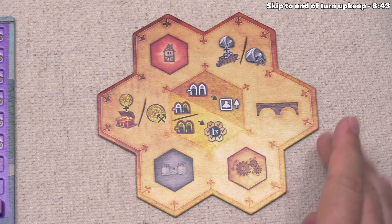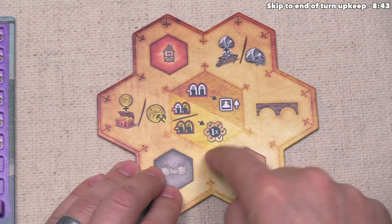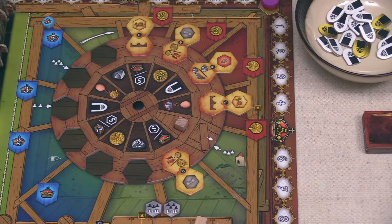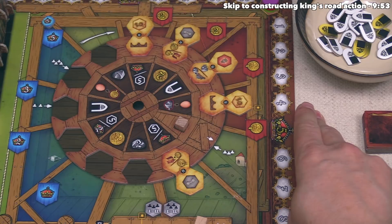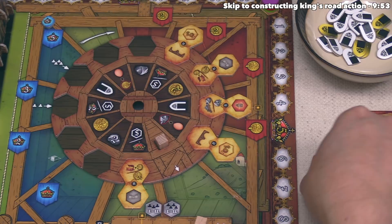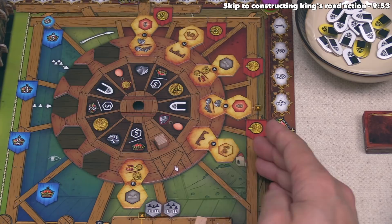Our turn is coming to a close. We could buy a second action once per turn by spending two golden window resources, or a silver and a golden window resource. We don't have any windows yet, so we won't buy another action. We check that we don't have too many windows — you can only hold two of any type. Then we rotate the wheel one space clockwise, put the action tile we chose into the topmost spot, and our turn is over. Play moves clockwise to the red player.